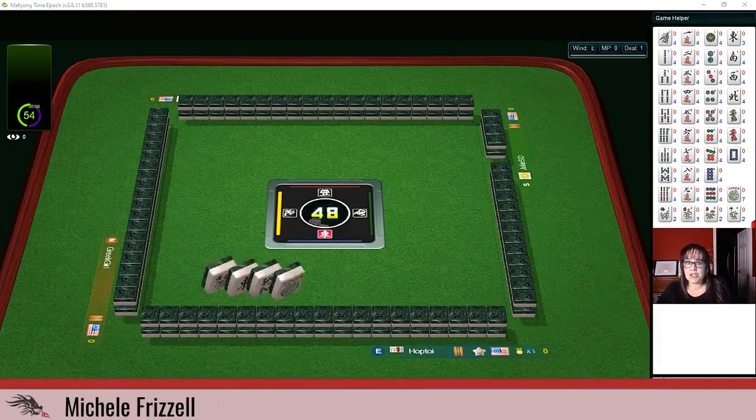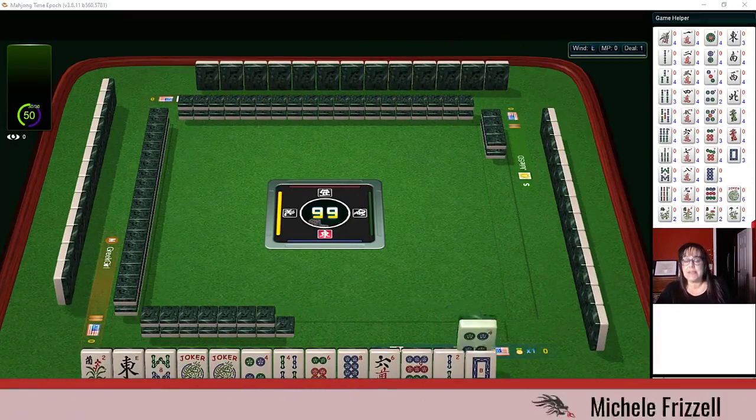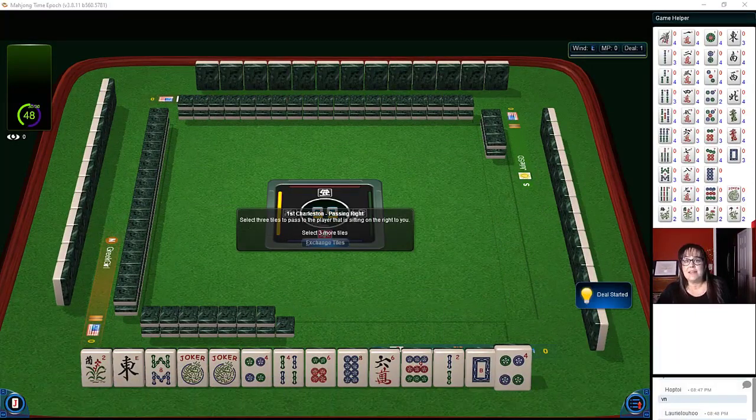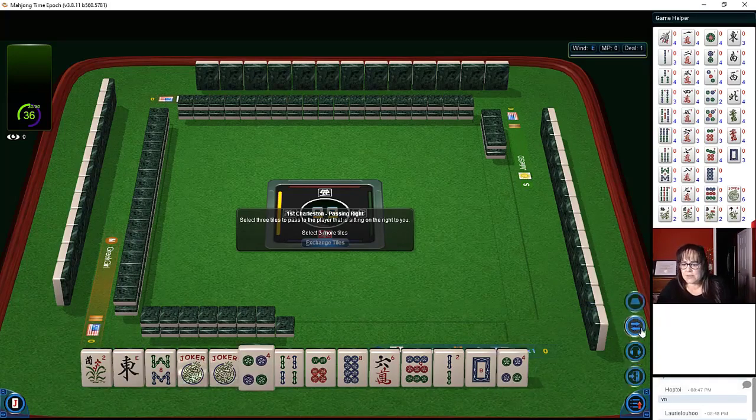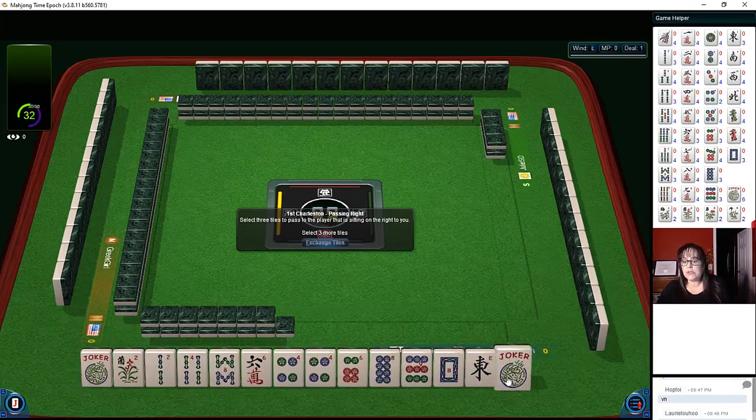We just started a game at Mahjong Time in this strategy theory session. We're playing American Mahjong using the National Mahjong League card. If you haven't tried playing at Mahjong Time yet, look for my email in the video description — send me an email and I can send you information on their 30-day VIP trial. Let's check out these tiles. We have two jokers — that's nice.